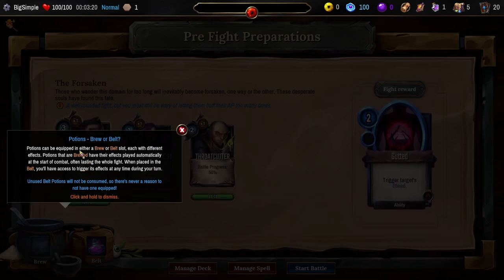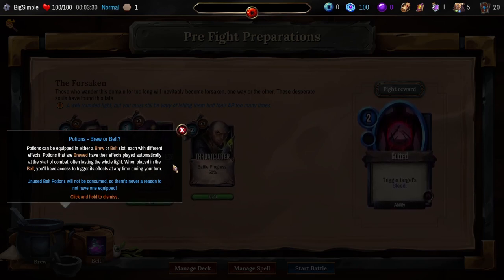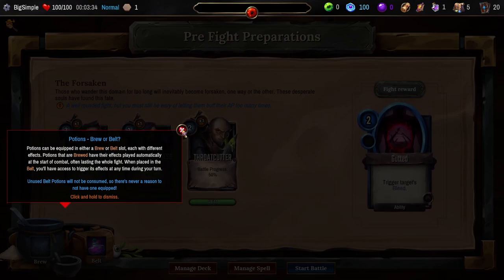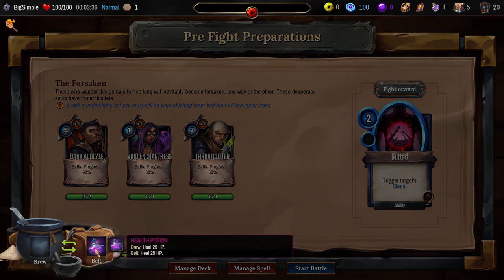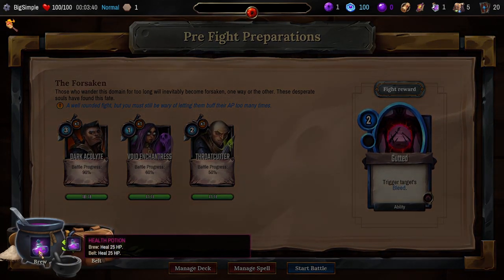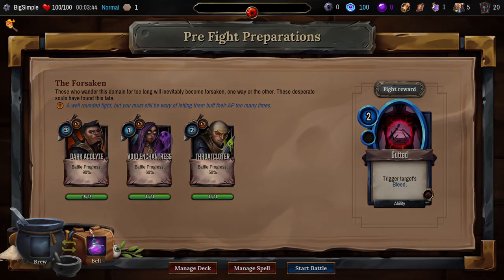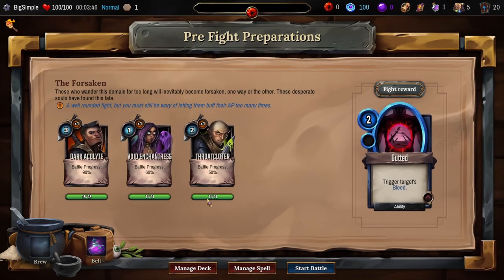Potions can be equipped in either a brew or belt slot, each with different effects. Potions that are brewed have their effects played automatically at the start of combat, often lasting the whole fight. When placed in the belt, you can trigger the effect at any time during your turn. I really appreciate the stuff this game does — it takes familiar things and shakes them up just enough to make them feel novel again.